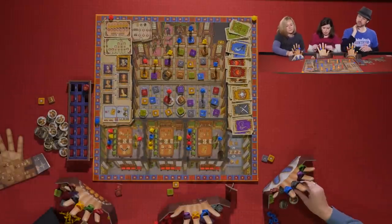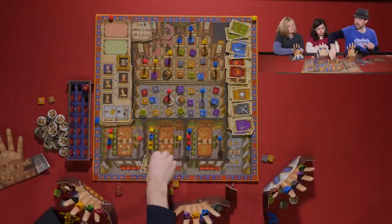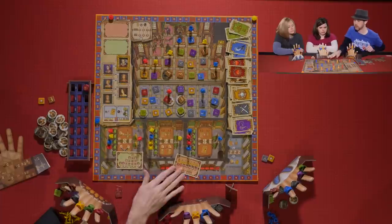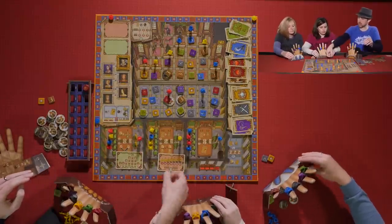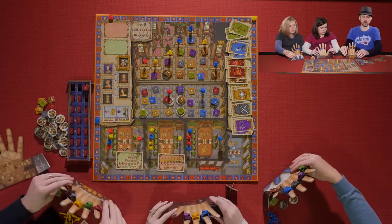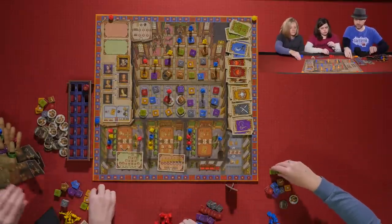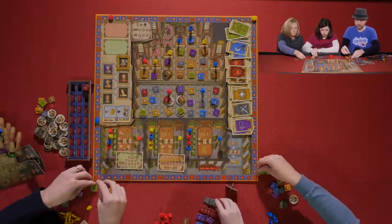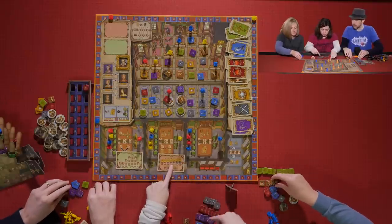Players look at their scoring cards. The in-game track scoring was done during play. Now they count sets of the same color tokens — players discard the tokens used during the game that are in front of their screens so they don't confuse the count. The ring hand boards are no longer needed.